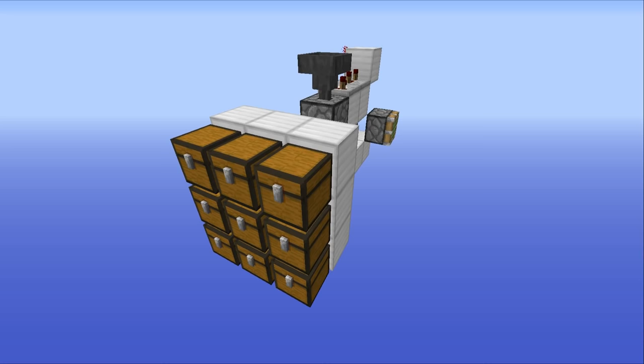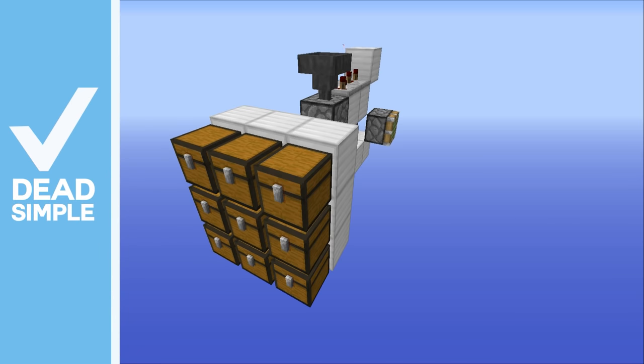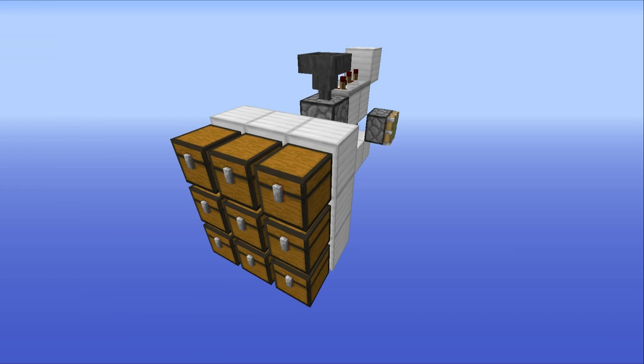Hello everyone, this is Mumbo and welcome back to another Redstone video. In this one we're going to take a look at a super simple hidden input device that I like to call the chest lock. This thing uses a really interesting method to get a redstone output that I am using to try and keep your bases secure. All in all, I think you're going to like it. So let's take a closer look.